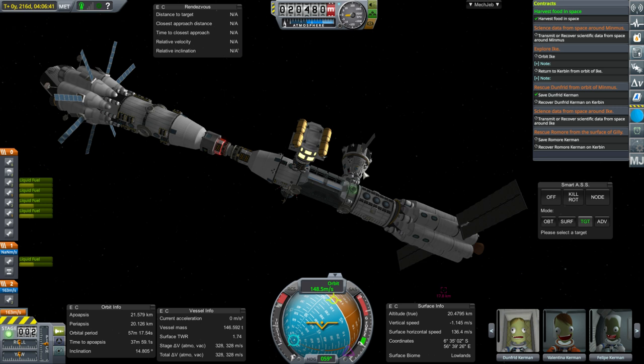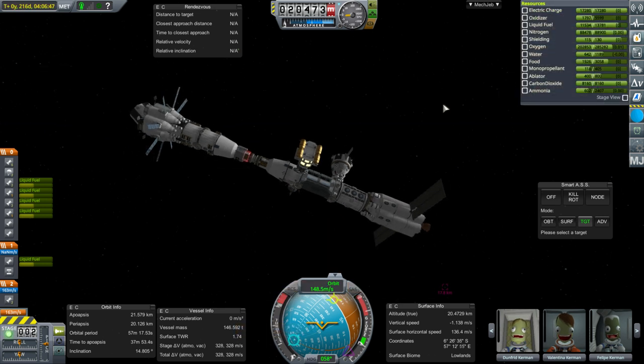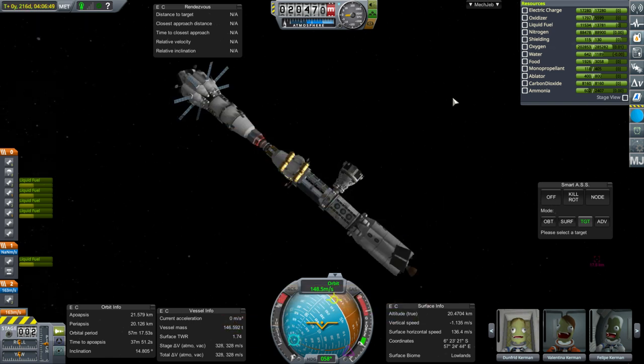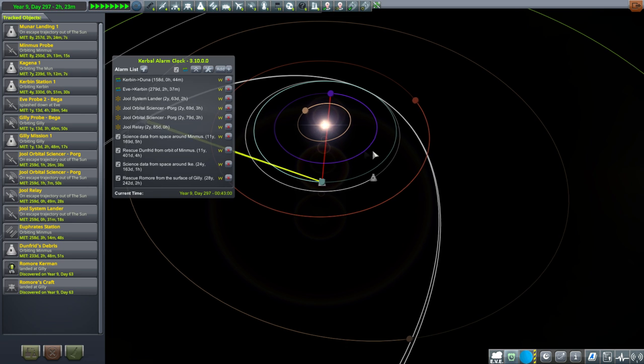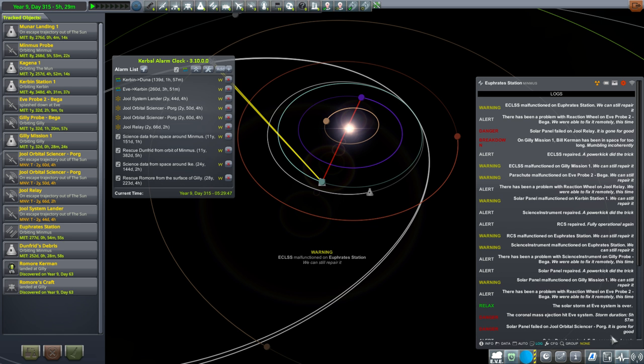We should send another crew vessel - we've got more crew here than we have a return vessel for. We should send two scientists up too. Bill better hold out - it's still a long time before he can get back. The life support failed on Euphrates Station again. There are a lot of life support systems on Euphrates Station but still, every few months - jeez. We should send two scientists and an engineer, and bring the engineer we currently have there - I think Dunfrid - back, because we need to fulfill the rescue contract.